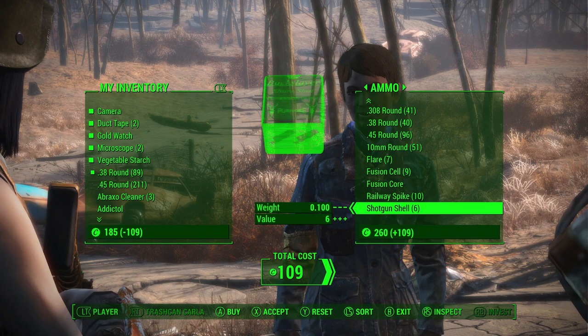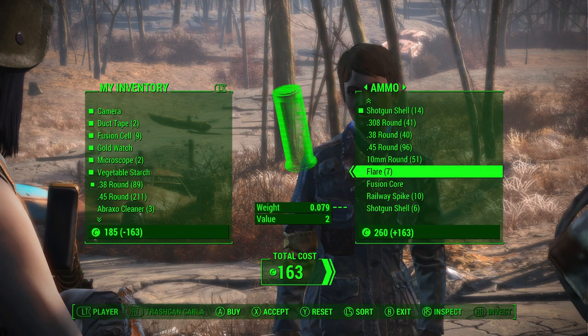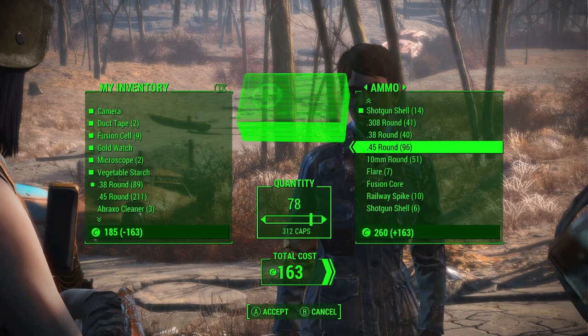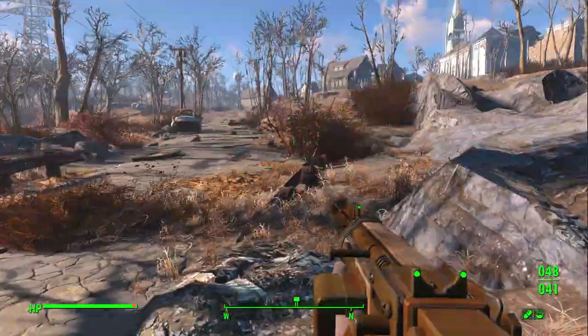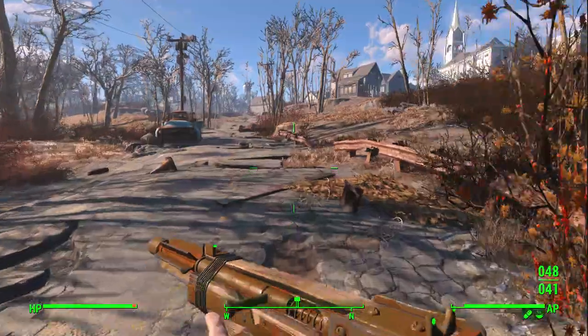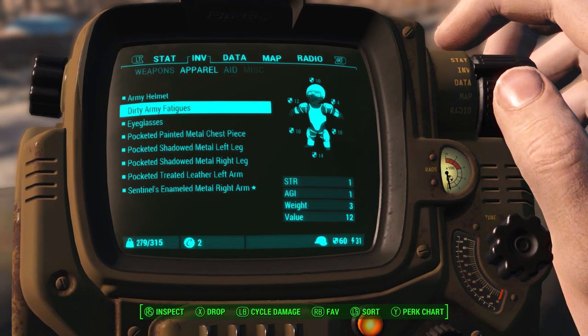Vegetable starch - great. I'll use the rest of my money on that. How much is that worth? We have 22, so that'll work. Okay, now we're poor as dirt, but that's okay.